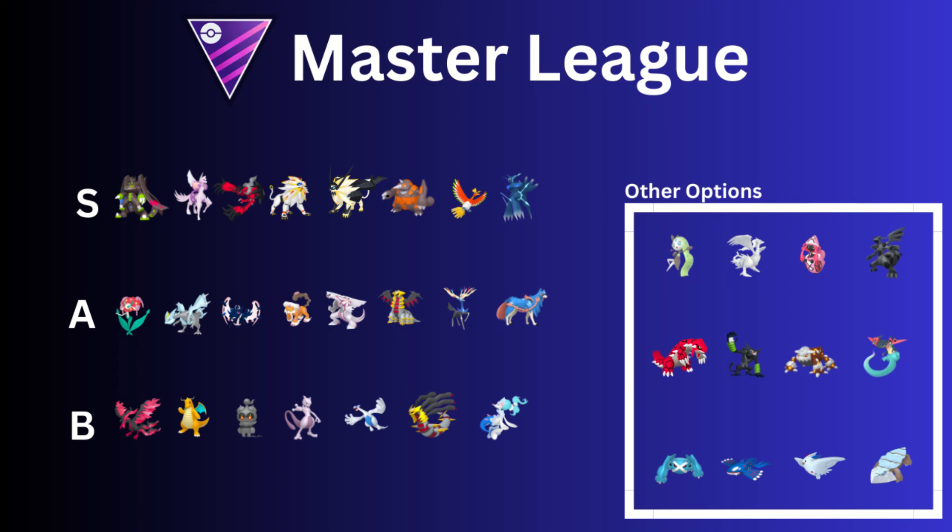Then we have Solgaleo. Solgaleo is really good, and Fire Spin was technically buffed this season, so it's even better than it was. Psychic Fangs with the debuff — really powerful, really strong Pokemon. The only thing is you kind of want a good one, which you could lucky trade for. I never got lucky with a good one yet, unfortunately. But it does need Rare Candy XLs, so it's a bit expensive.